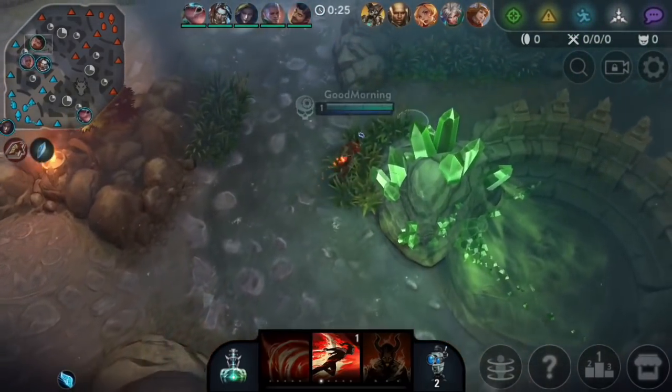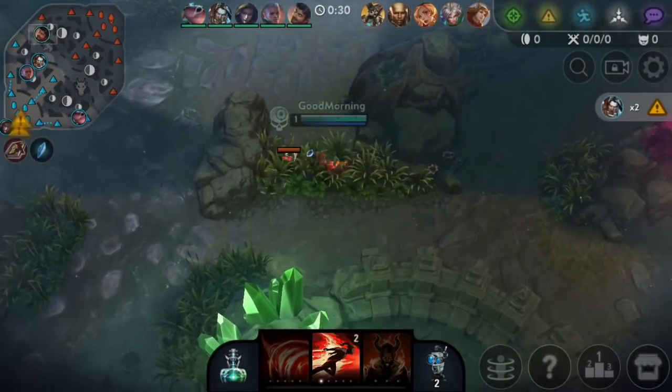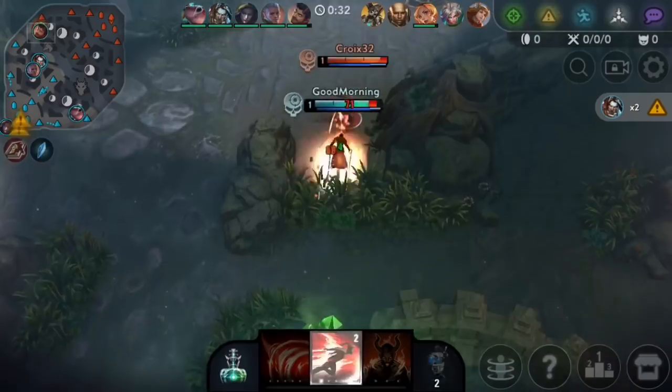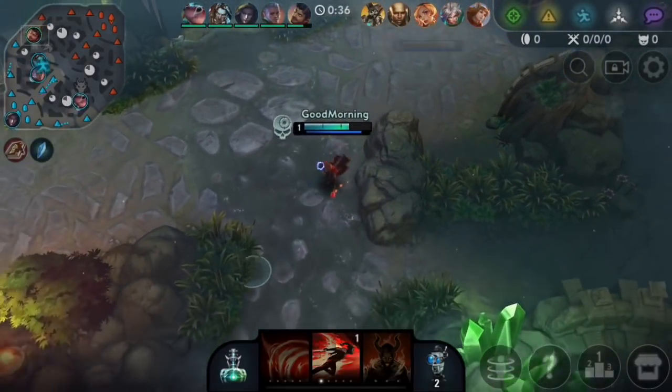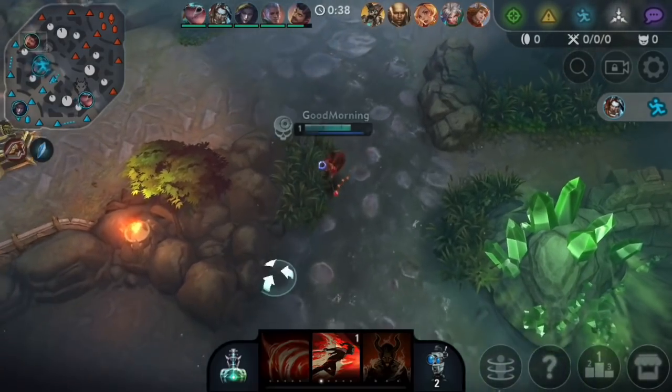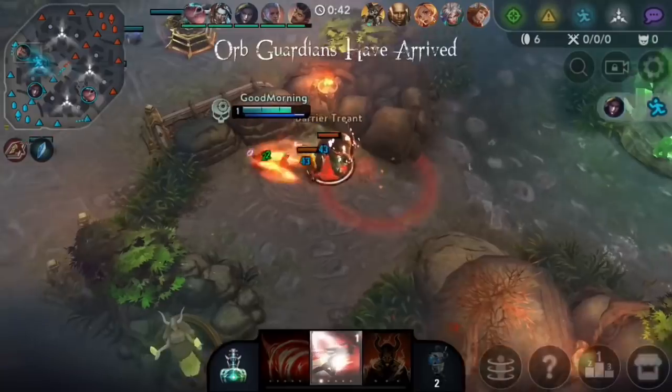Let's see if I can get to this bush before them. Looks like we're going up against Gwen — hopefully they face-check this bush. I think we can still win this trade. Okay, they already popped Flask, that's fine. A lot of times bot laners don't really check that bush so you can catch a lot of them off guard.